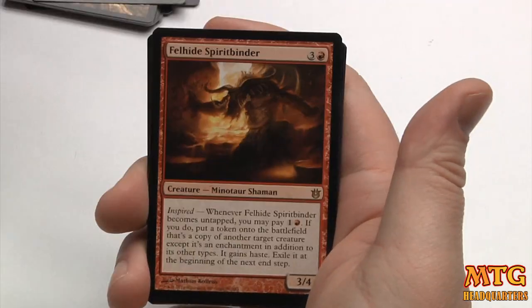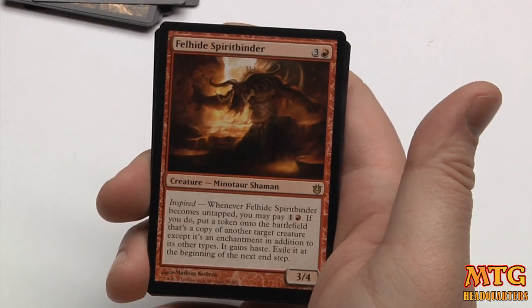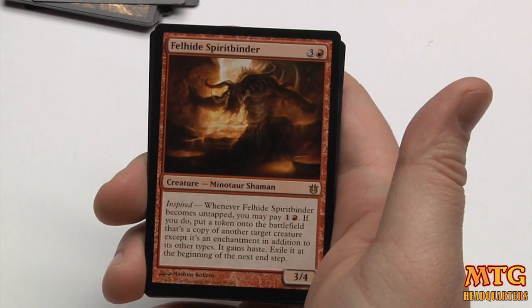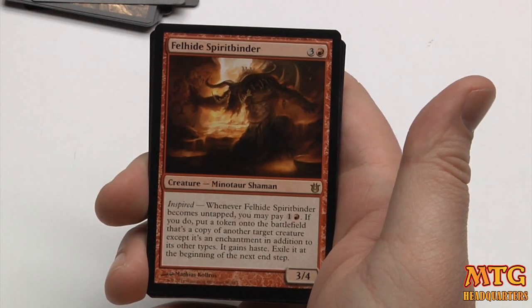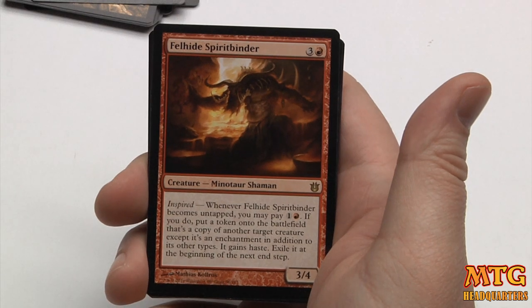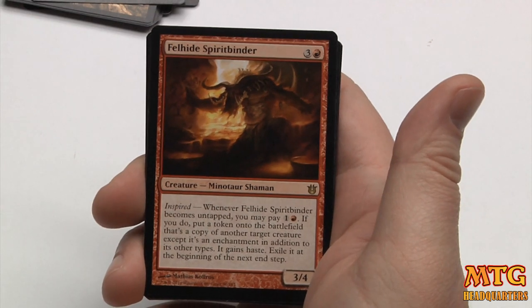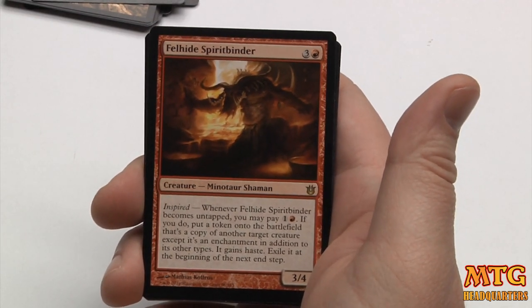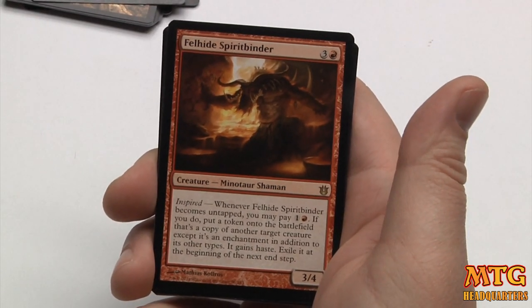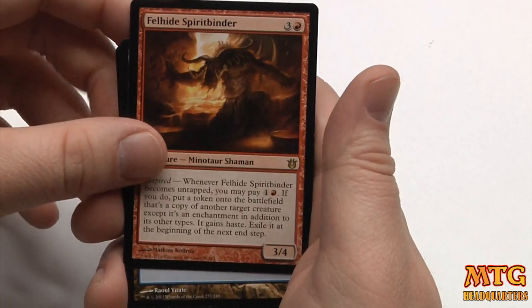Siren of Silent Song, and our rare is Felhide Spiritbinder — a 3/4 with Inspired, meaning whenever it becomes untapped, you may pay 2. If you do, put a token on the battlefield that's a copy of another target creature, except it's an enchantment in addition to its other types. It gains haste and is exiled at the beginning of the next end step. That's pretty legit, and this will go right in this deck perfectly fine.